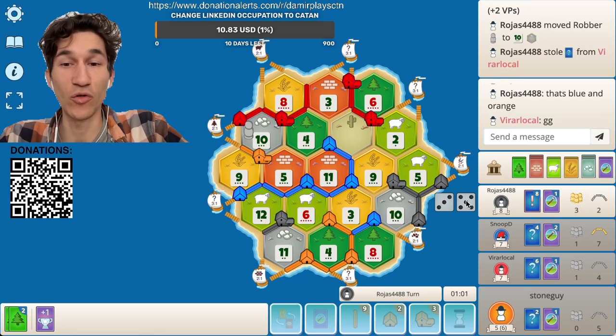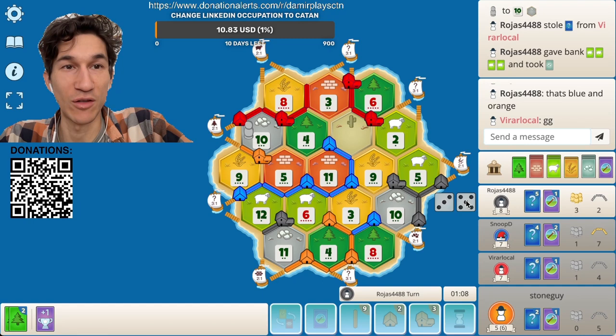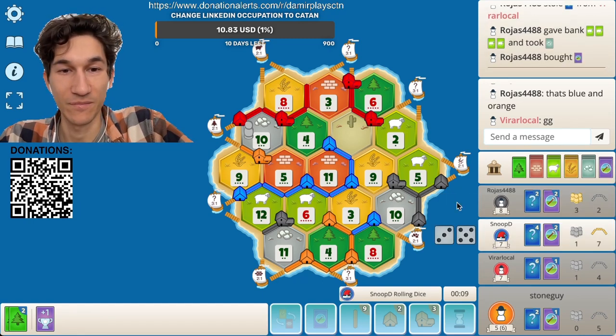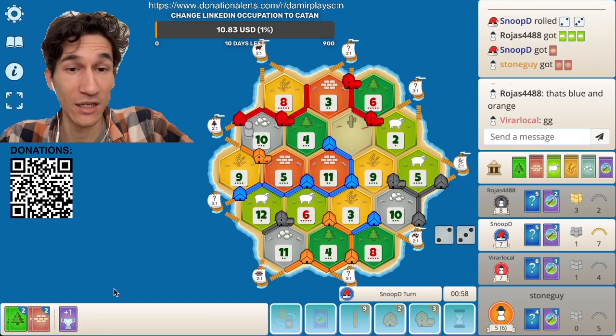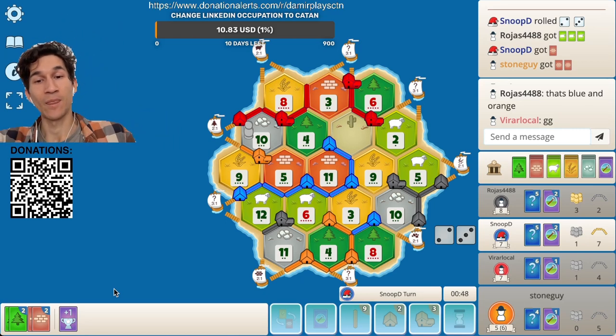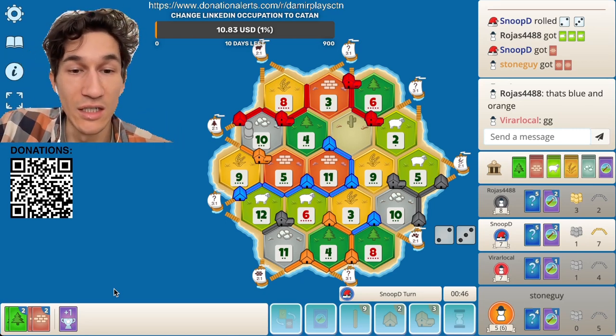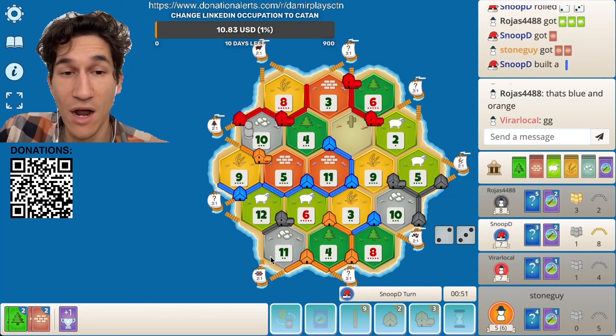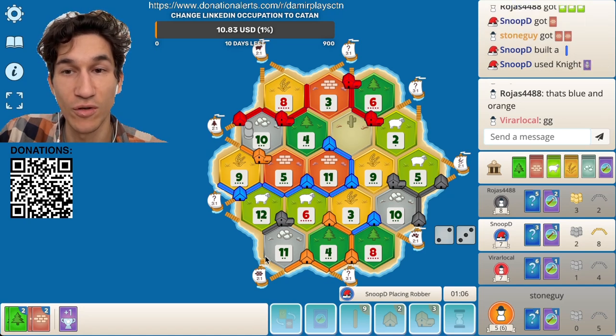It was a close game for others but not for me — look at them, all of them have so many points. Can I do something with this? I still need grain and sheep. I can build a settlement — wow, but imagine if I build settlement here. Blue prolongs his road, so that's that.